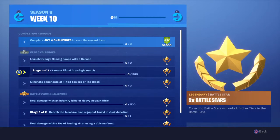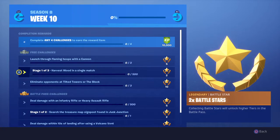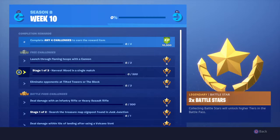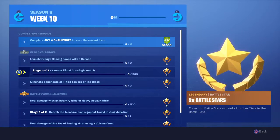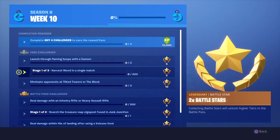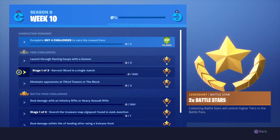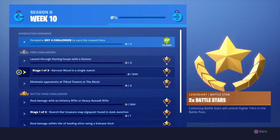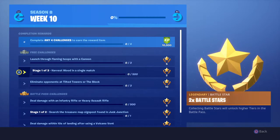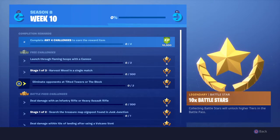You have harvest 500 wood in a single match — not too hard. Plenty of places to do this, whether it be Sunny Steps, near Fatal Fields, the desert if you get a lot of cactuses. Dusty Divot is also a pretty good one, and I'd even go Junk Junction because there's plenty of trees around there and not too many people go there. Shouldn't be too bad. Next one is probably brick, and probably metal after that.